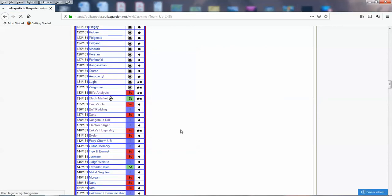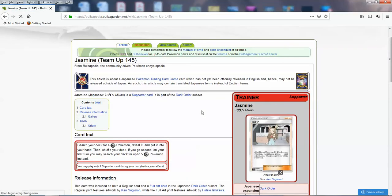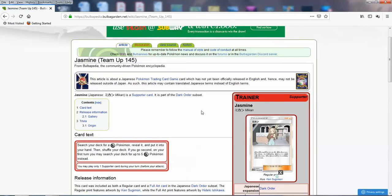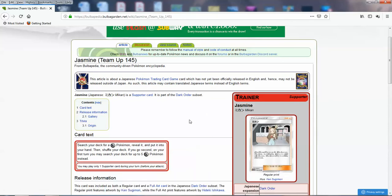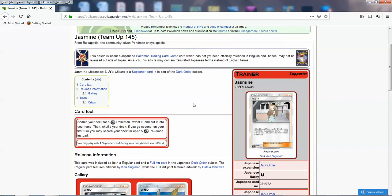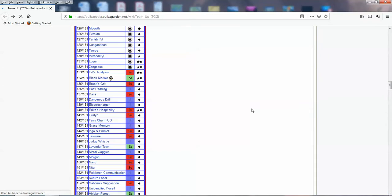Jasmine is pretty good — you can search your deck for a Metal Pokemon and put it into your hand, then shuffle your deck. And if you go second on your first turn, you can search for five Metal Pokemon instead. I couldn't believe it when I first read this card — it's a busted effect, kind of like Lillie in a way. Getting five Metal Pokemon of any kind is insanely powerful. In Metal decks in general, this is a great supporting card.